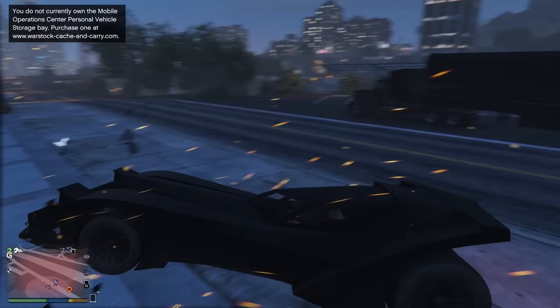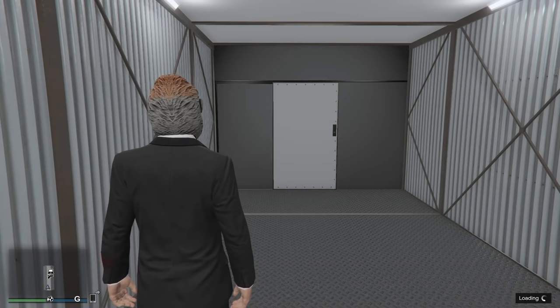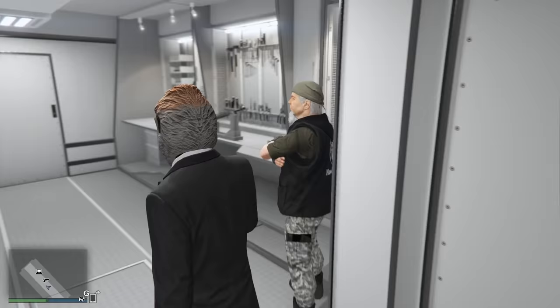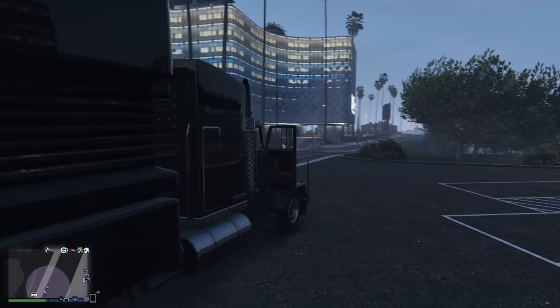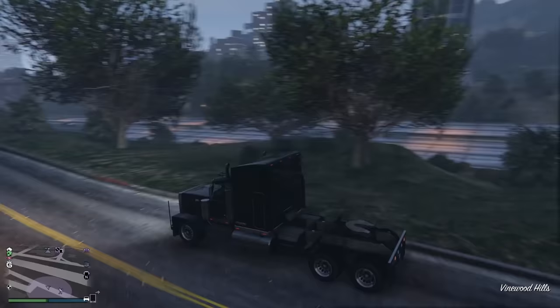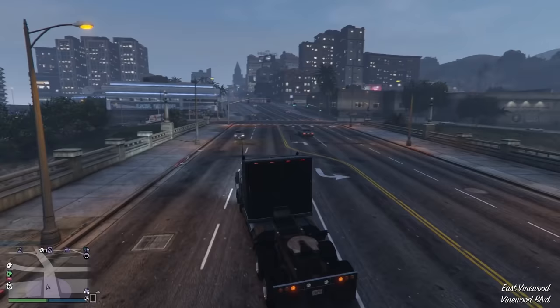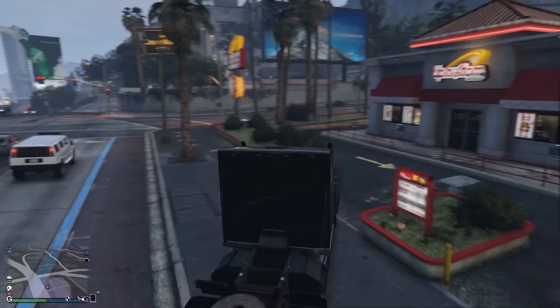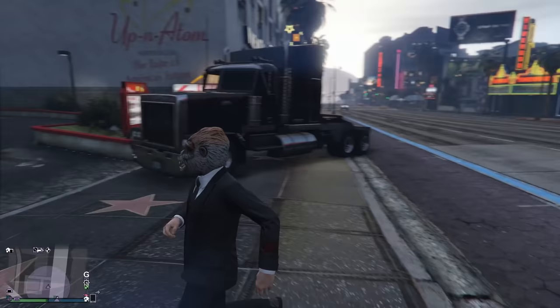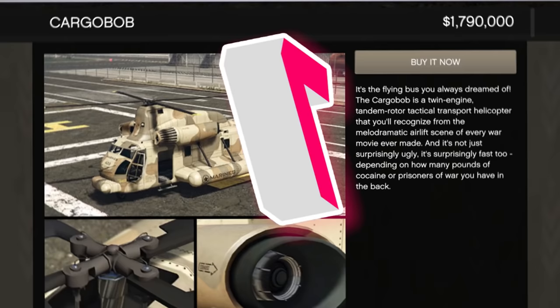Number eight is the MOC, or Mobile Operations Center. There are two parts to this vehicle. Most people buy it for the actual mobile operations center — the big command center on the back where you can start missions, customize vehicles, and upgrade weapons. But the real reason it's on this list is the cab that drives the trailer. Once you disconnect the cab from the trailer, this thing is a really beefy vehicle that can take 20 rockets before blowing up. It's also surprisingly fast, so just buy it and thank me later.